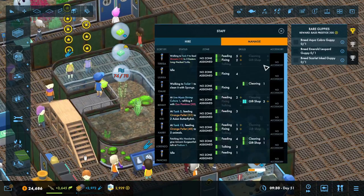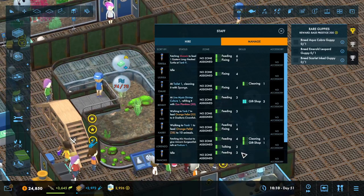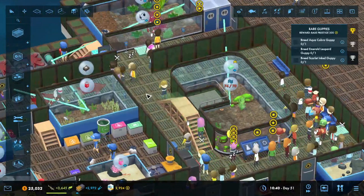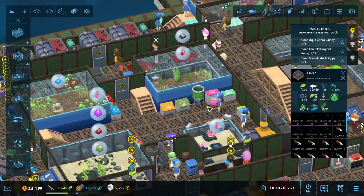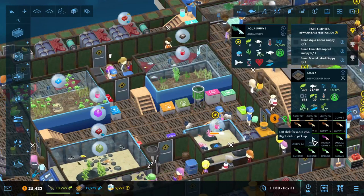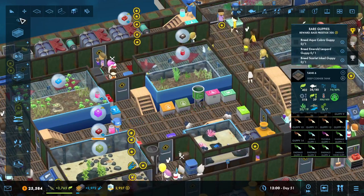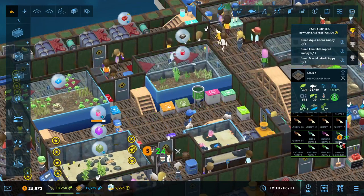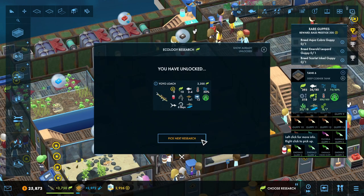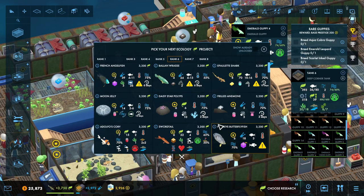We're going to come over here to Manage, and this is how we're going to level up everyone. So it looks like this is going to keep track of what I've got. I've got an aqua guppy, but I guess it's not an aqua cobra guppy. Oh, there's the emerald ink guppy. So what I'm going to do is sell ones that I don't need.